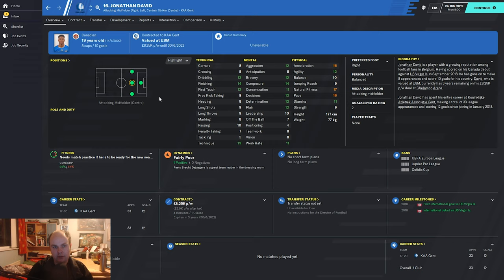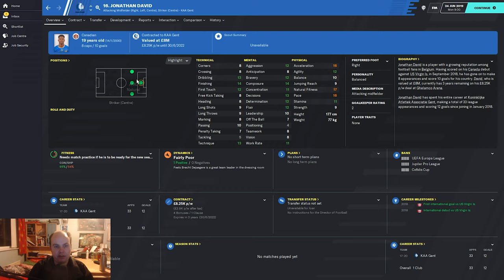Today's player is Jonathan David. He looks impressive — he can play anywhere in the front four, which is very impressive, and I could see him as a striker very easily. Inside forward could work too. I'd say those two areas are the most likely options. He's got a very strong left foot so you could play him wide, though I wouldn't play him in the CAM position right now.